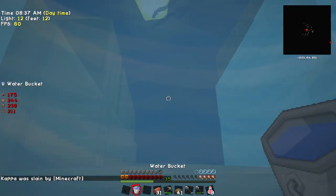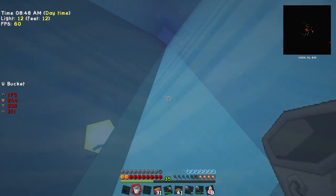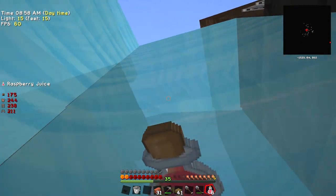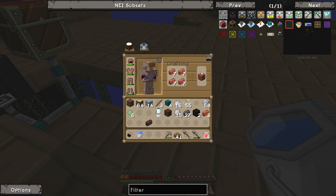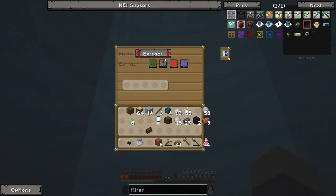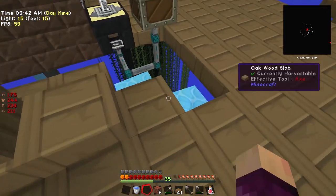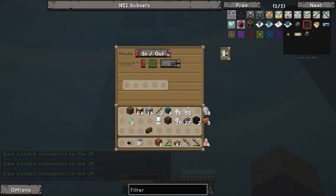I think we are pretty much good to go. Oh wait - it's not extracting. I need to change this - ugh, endo IO conduits. I love them but I wish by default they weren't set to extract on both ends. I need to set these ones to in and out. There we go - now it should work.